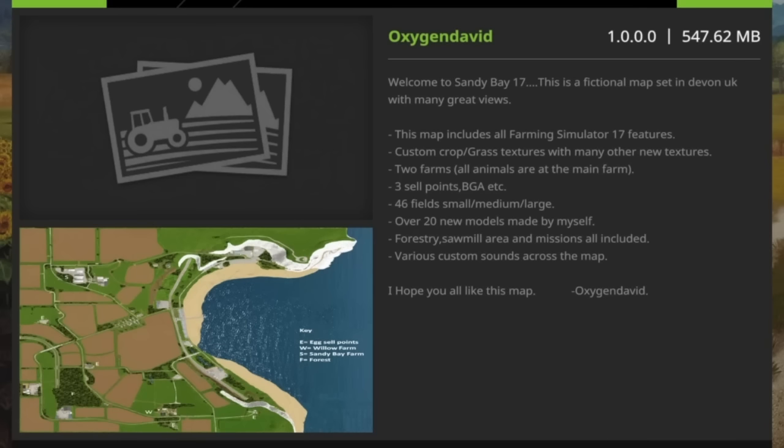Welcome to Sandy Bay 17. This is a fictional map set in Devon in the UK with many great views. This map includes all Farming Simulator 17 features, custom crop grass textures with many other new textures, two farms, all animals at the main farm, three sell points, BGA etc., 46 fields small medium and large, over 20 new models made by Oxygen David, forestry, sawmill area and missions all included, various custom sounds across the map.